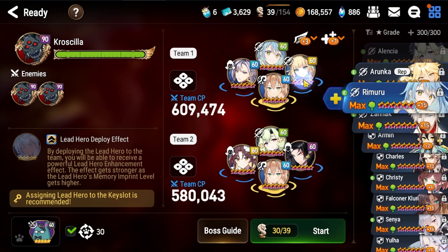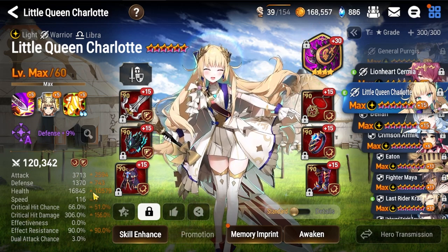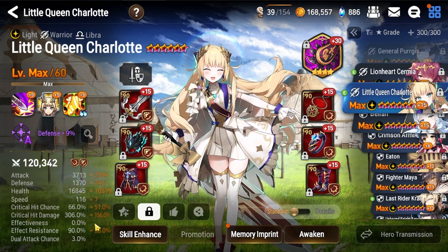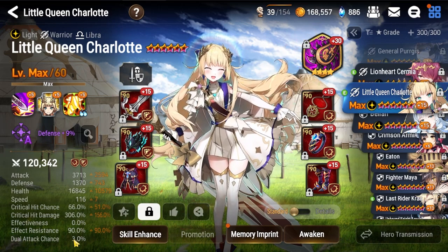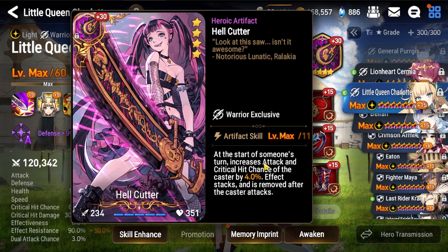This allows LQC to use her S3 on the boss. This is my RTA build — I haven't changed any builds for this. If you want to run an LQC on a full tactical nuke build with no bulk, ER is basically a dead stat most of the time anyway. Just like 4.5k attack and 350 crit damage and you'll have some very fast runs. Hellcutter is great here because there are generally 10 or so turns taken before she takes her turn.